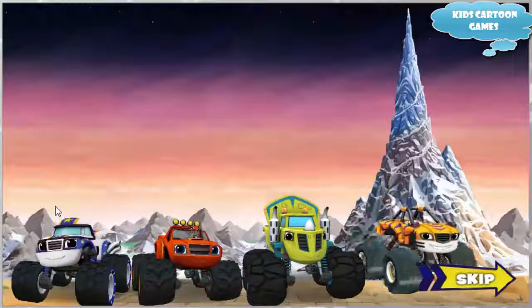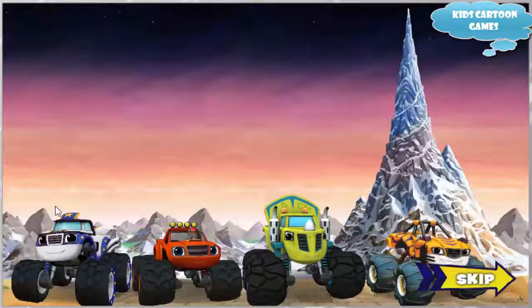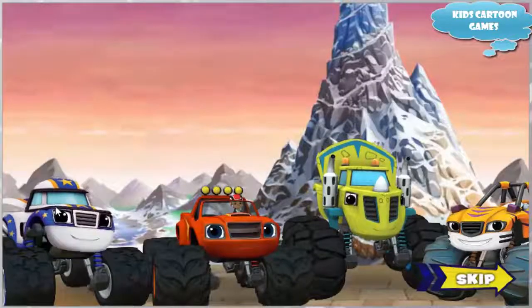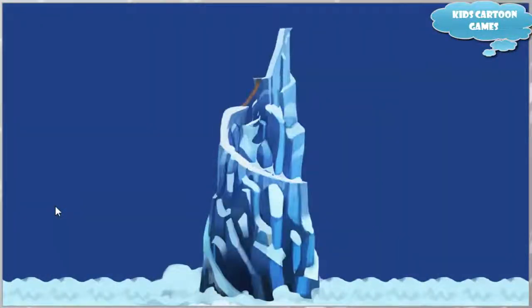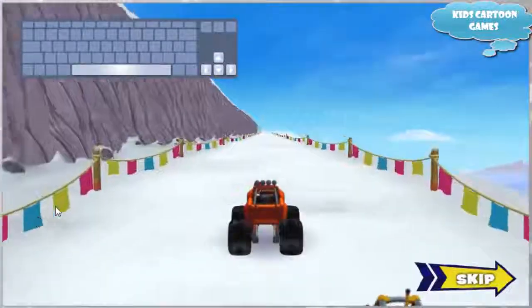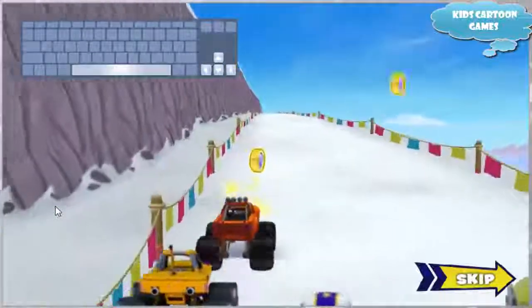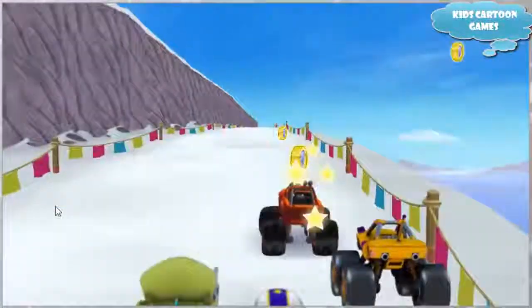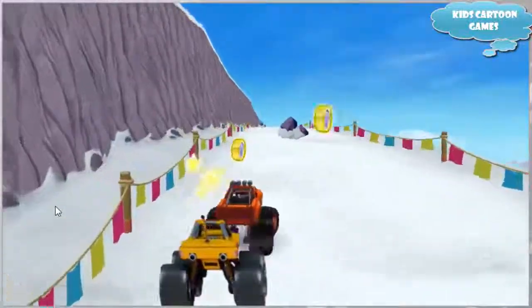Blaze and his friends made it past the pirates! But to win this race, they still have to get to the top of the world before Crusher. Top of the world, here we come! Press the left and right arrow keys on your keyboard. That's how we do it! Watch out for the rocks!